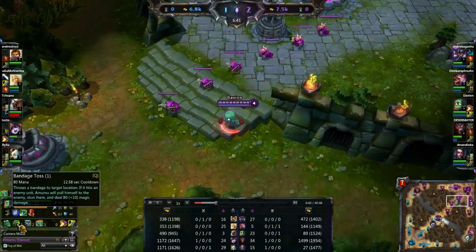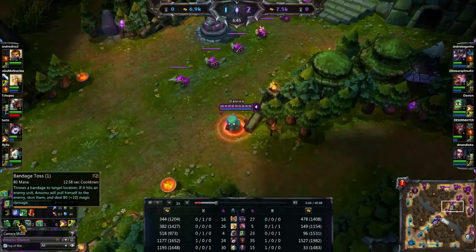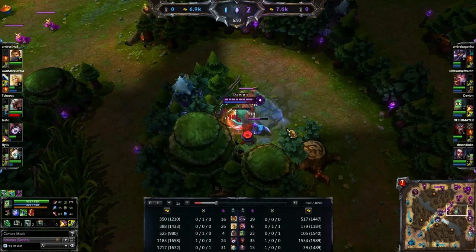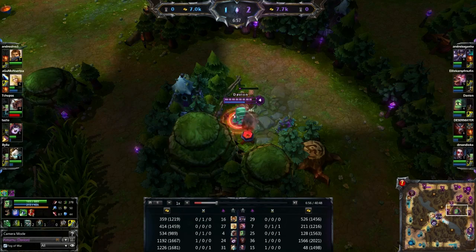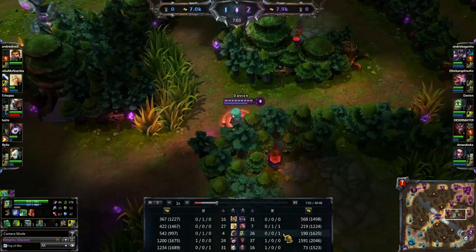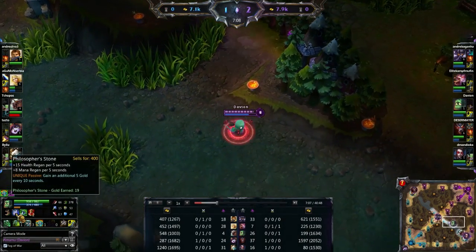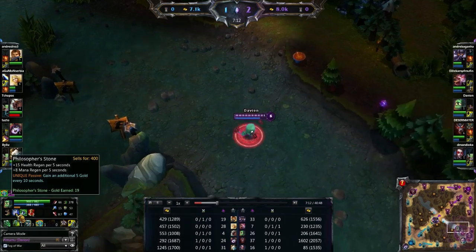Just use a bit of your own judgment, make sure you're not getting counter-jungled too much, and if you are, just be sure to use it a bit more often. Now when it comes to my item build, I've picked up Boots and three health potions to start with, and I've now got my Philosopher's Stone out already. It's great for the health regen, the mana regen, and the extra gold — a great little item to start off with.